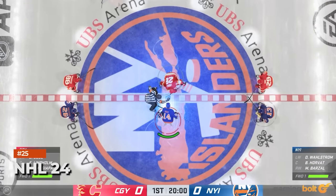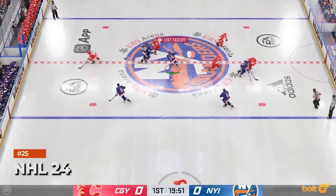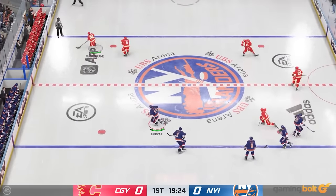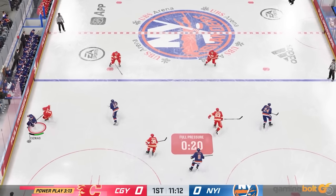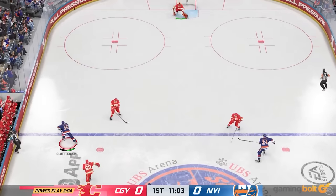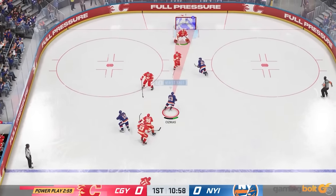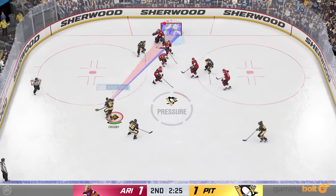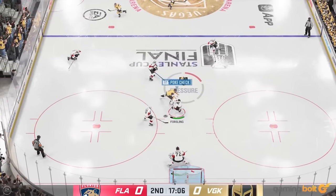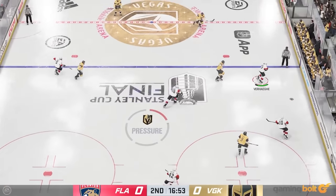NHL 24: Developed by EA Sports, NHL 24 feels like a love letter to fans of ice hockey. The core gameplay revolves around controlling your team and scoring goals while performing all sorts of strategic maneuvers around the arena, and that gameplay screams quality stuff through and through. You can choose from a wide variety of game modes, and while there are a few issues like microtransactions in the game, digital ice hockey doesn't get much better than NHL 24.